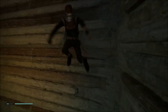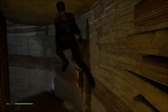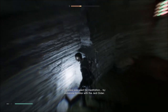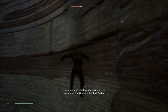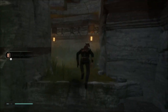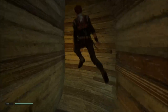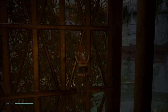Let's try to wall climb here. The wall climbing is really helping us out right now. This area was used for meditation — he calls it wall jump. All you have to do really is jump, jump, jump, and jump.